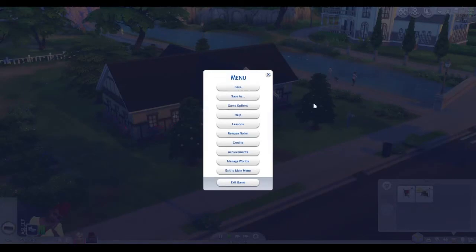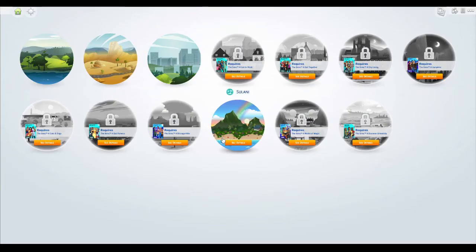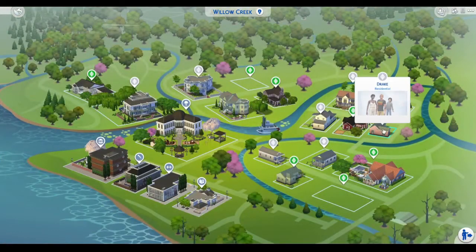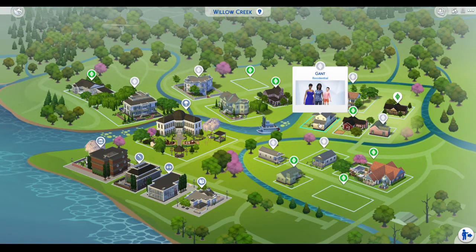So if we go back to Managed Worlds, I think we can talk about future plans I have for this series. We have three worlds I need to do and I'm still working on Willow Creek. We have all these families here — I'm probably going to evict some of them, but we'll see.